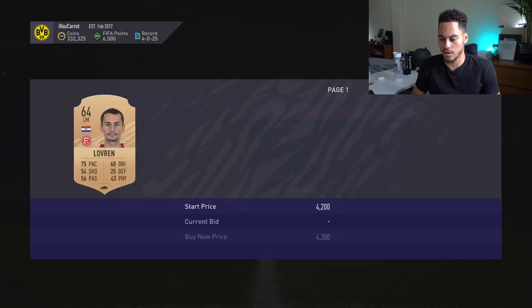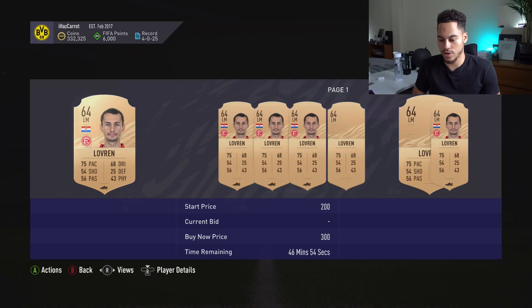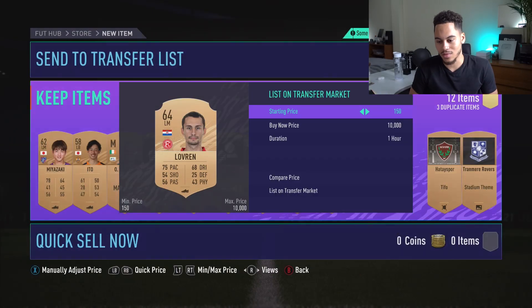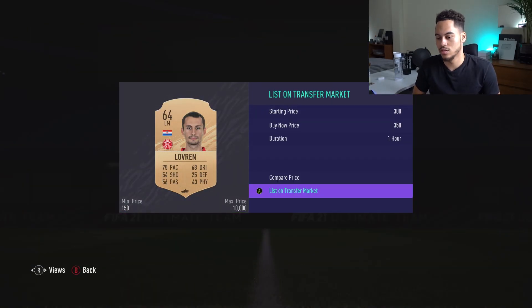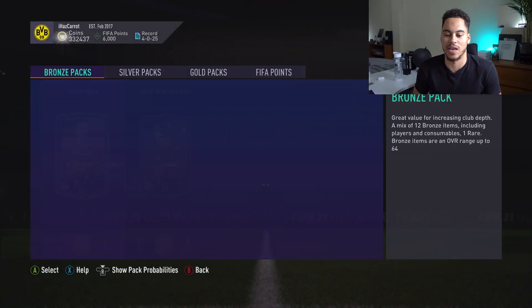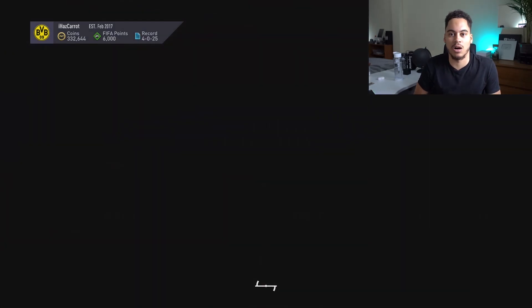We've got a duplicate rare card — Lovren. I got very excited then — 4.3k listed, but then 300, 350 coins. The rare cards — it just depends if anyone's going to buy them. They'll just pay whatever the cheapest is currently on the market.